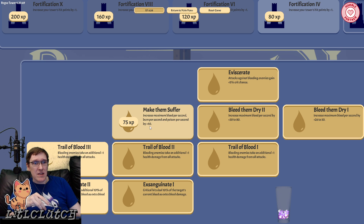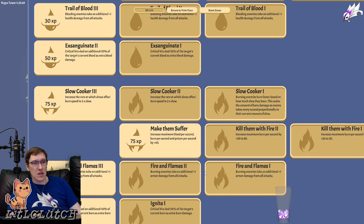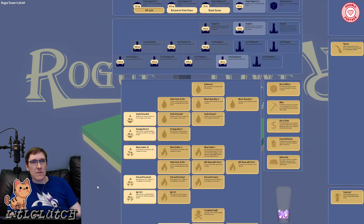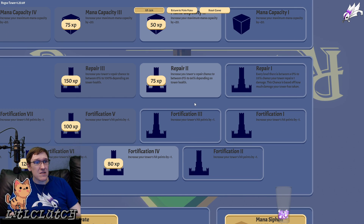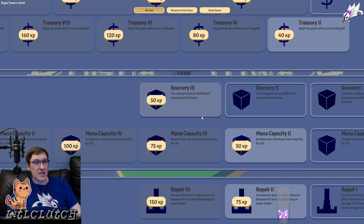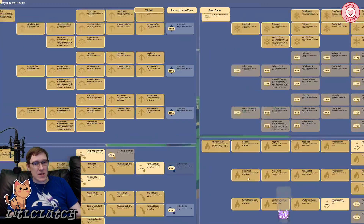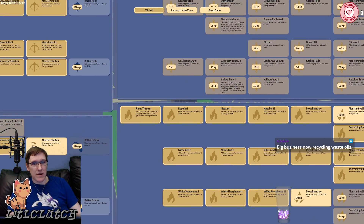Max bleed per second, burn per second, and poison per second up by plus 40. It increases the tower's repair chance to between 0 to 66 depending on tower health, increases tower's health, generates additional mana per tower, start with more gold — I'm not worried about that. I spent more than I meant to, so let's start with the sprayer, I think.